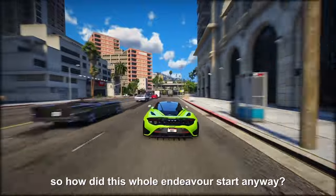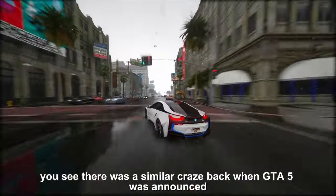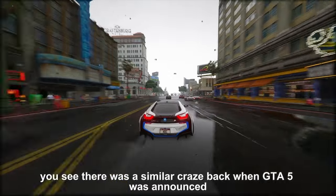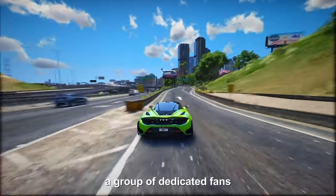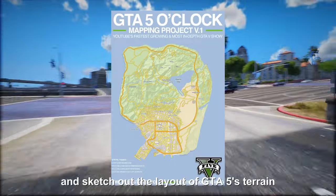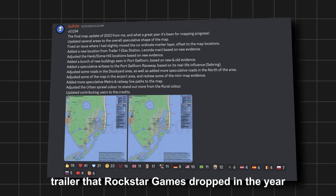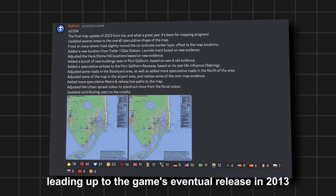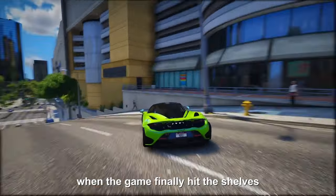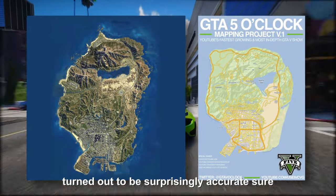How did this whole endeavor start? It's an interesting story that not many folks are aware of. There was a similar craze back when GTA 5 was announced. Back in 2011, a group of dedicated fans took it upon themselves to predict and sketch out the layout of GTA 5's terrain, by meticulously analyzing every single trailer that Rockstar Games dropped in the year leading up to the game's eventual release in 2013. When the game finally hit the shelves, a substantial chunk of what these fans had mapped out turned out to be surprisingly accurate.